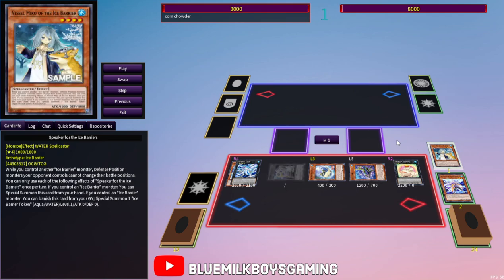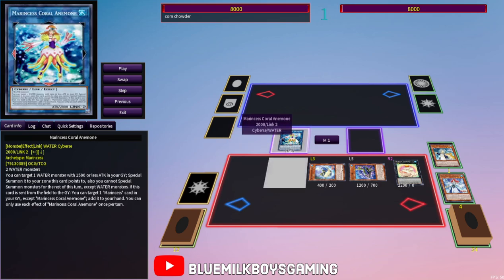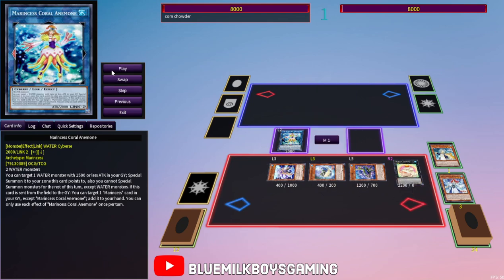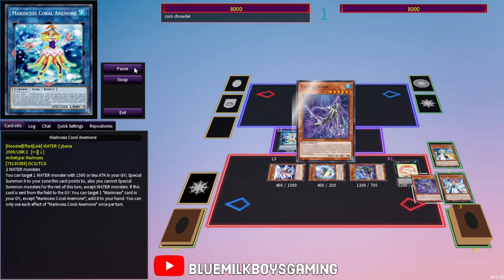These are level four, so no shock there. Bahamut Shark is going to come out, which is totally awesome, and then Revealer can go ahead and banish itself to bring out a token. You can turn Bahamut Shark and the token into Marincess Coral Anemone, which requires two level two water monsters and lets you bring out a water monster with 1500 or less attack. So I can bring out Warlock and I still have Crystal Shark in the graveyard.